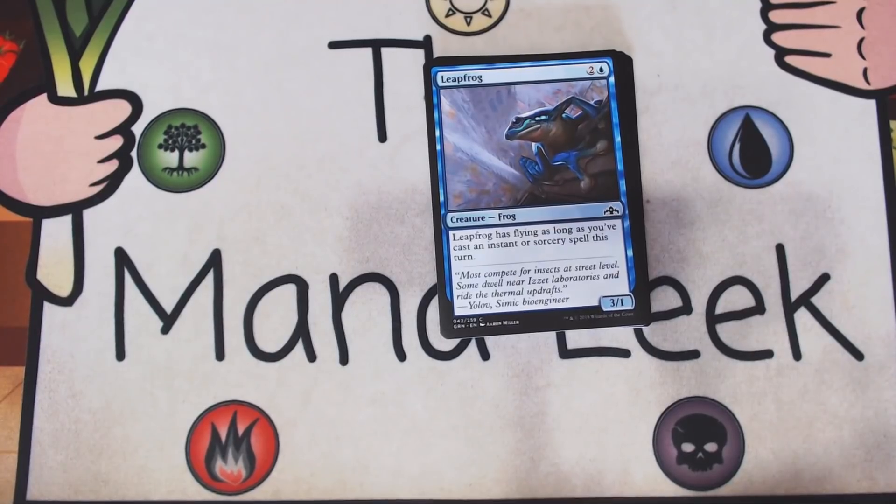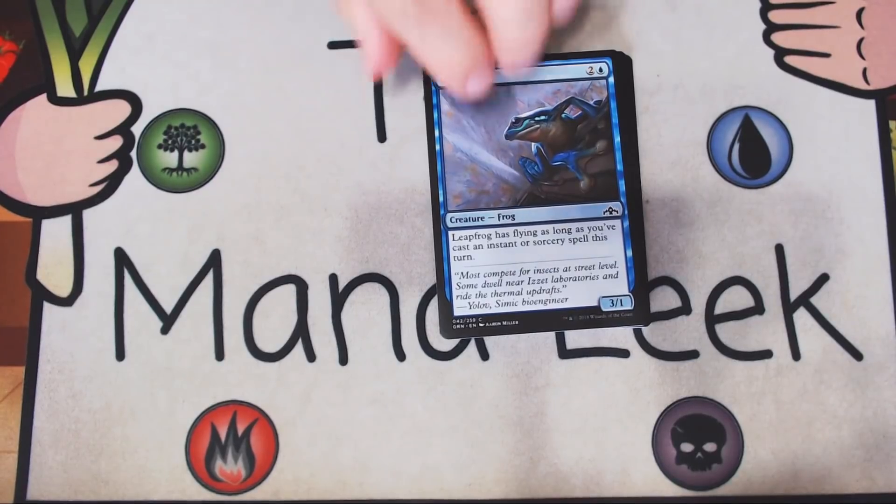Up next is Leapfrog — two and a blue for a creature frog. It gets flying whenever you cast an instant or sorcery spell. It's a 3-1. Totally fine if you're in the Izzet deck. It can be nice and aggressive. You could even sneak this into some Dimir decks. It's a relatively filler card, however. Definitely never a first pick.